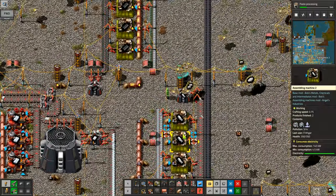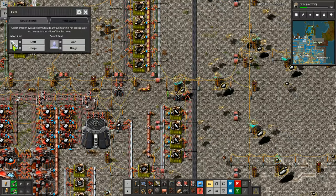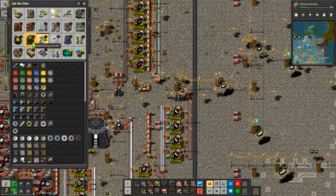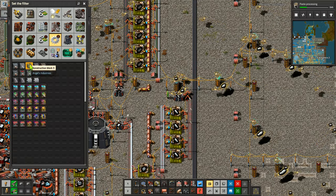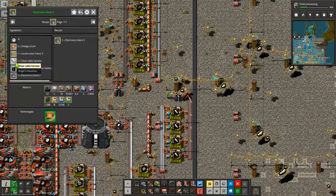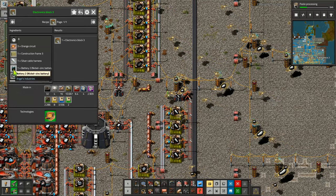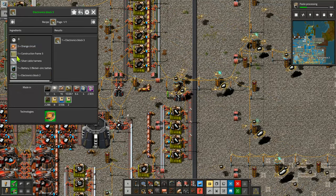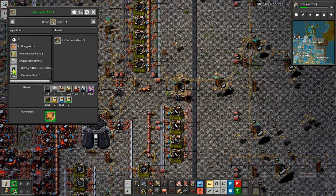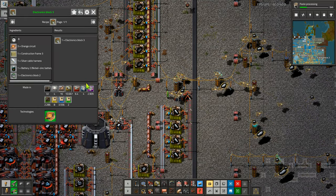I'm making the silver cable harnesses — I have nine of them in here. Now we are making some progress. We finally got the silver cable harness, and the reason we wanted those was to make the level three electronics block. We've got those, we've got those, and we've now got the silver cable harnesses. That rubber was genuinely the most complex ingredient — you'd think silver cable harness would be relatively simple, but that was the hardest part.